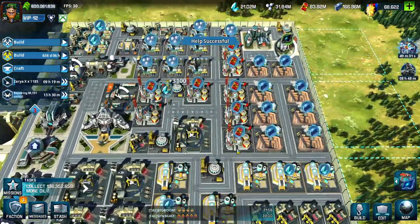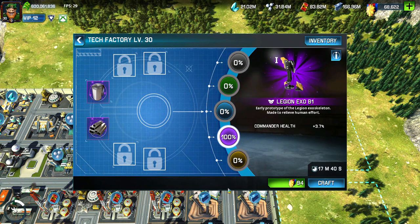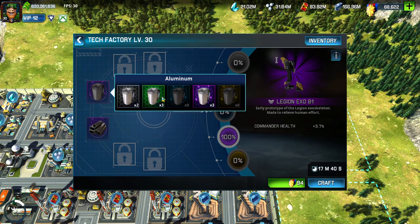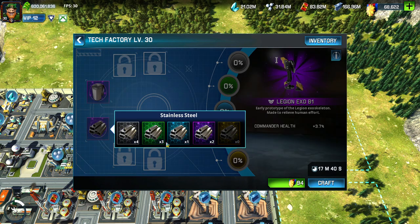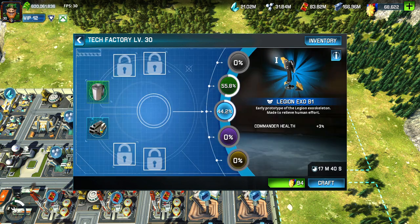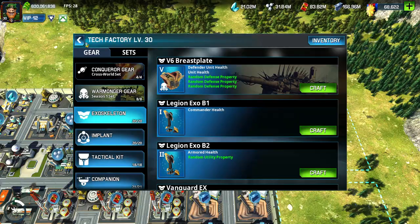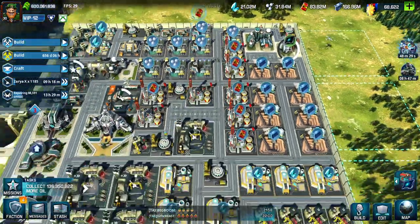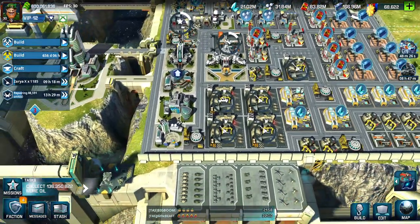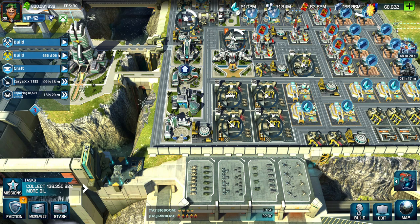If you want to craft something, pick one out and click on it. You can switch through materials — make a blue one or a green one. Basically what I would do is try to make them purple or gold. I usually try to get gold, but sometimes you can gamble and upgrade a purple to gold using all-gold materials.